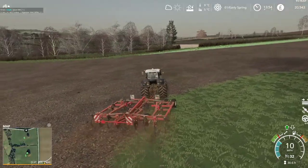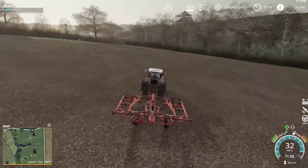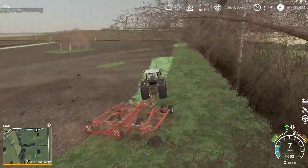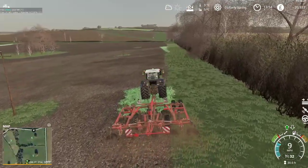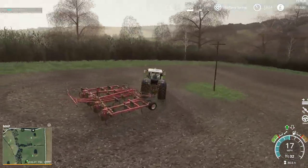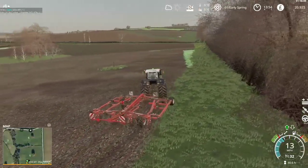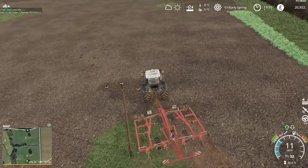That bit over there is by the gate, so I'm going to do a bit over here by the edge of the map. I'm going to miss a bit — I missed a bit. Straight through the fake power line. Looks like there's a piece of oilseed radish there for some reason — killed that.